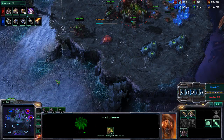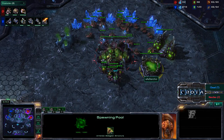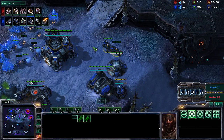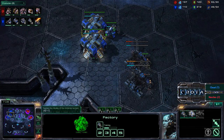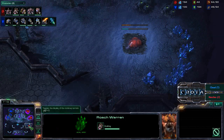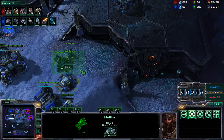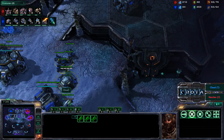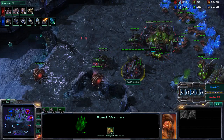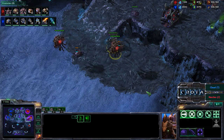We are going into Hellions with the Infernal Pre-Igniter, and we also see the proper counter movement by Nurchio going into a Roach Warren. Nurchio is adapting his play very well against Cloud. Those Hellions won't be able to deal nearly as much damage — even with Blue Flame research — against Roaches, as Roaches are not Light Units. Roaches need a strong Creep Highway and the Movement Speed upgrade to catch up to Hellions, which are only about 10% faster against Roaches without that Movement Speed on Creep.